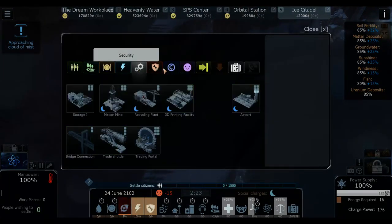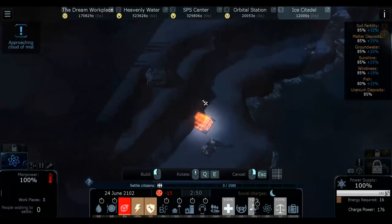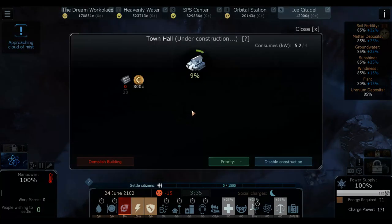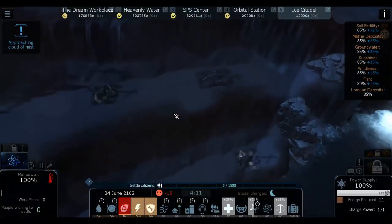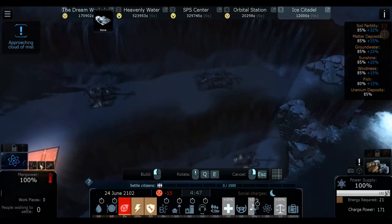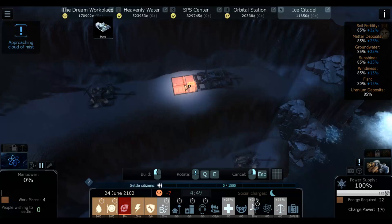Then we have a storage, and I would like to have a town hall, because once I have a town hall I can actually sign a law to allow the disaster moment to help me build the city much faster. Let's build it here. I think we're gonna focus on an airport, but we don't have enough matter right now to build an airport, so let's just start by building a storage.